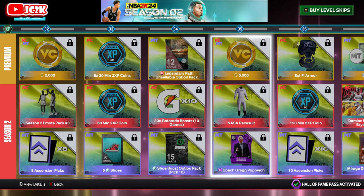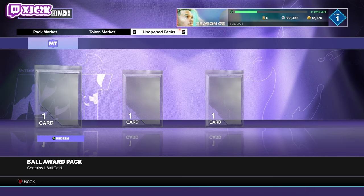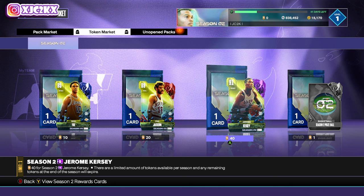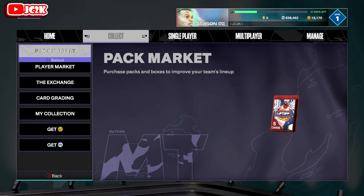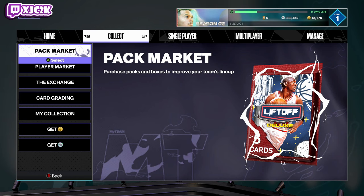The other thing tied to the ultimate reward — SGA — is the token market players: Rick Fox, Phil Jackson, and Jerome Kersey. You'll earn enough tokens to buy all those players by completing the game modes required for SGA anyway. That's everything I wanted to add. Hope you enjoyed the video — like, comment, and subscribe. I'll be back with more 2K content very soon. Appreciate y'all, peace.